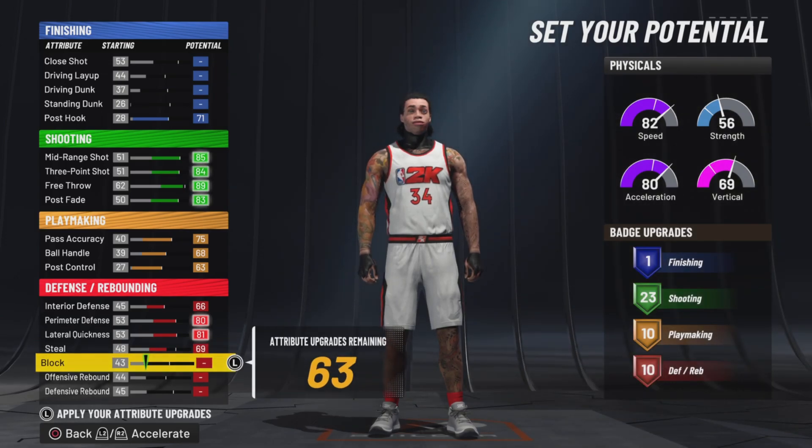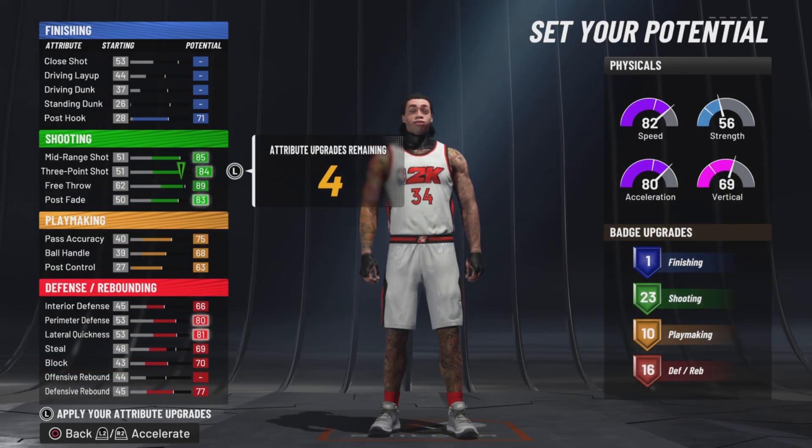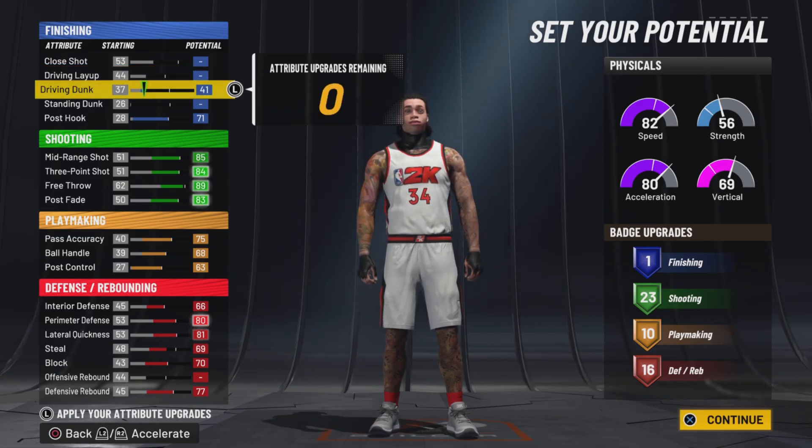You have to have a 69 steal, then of course max out your block, and then you have 4 remaining points and you could go put them on your drive and dunk, or it doesn't really matter where you put them.